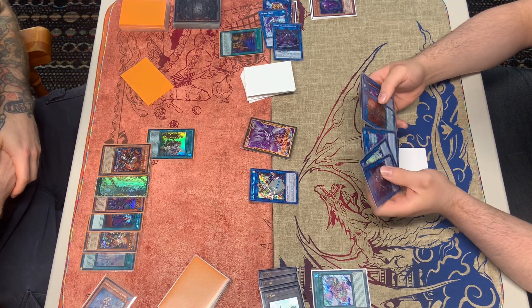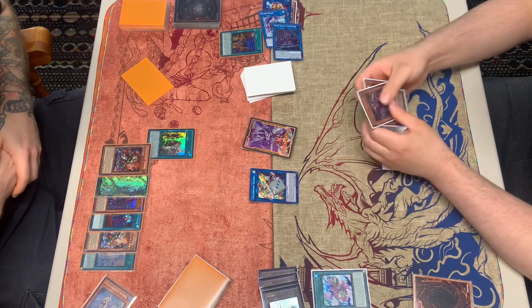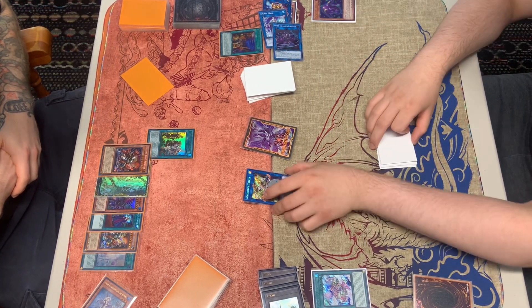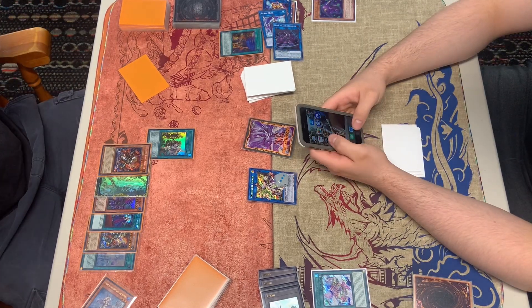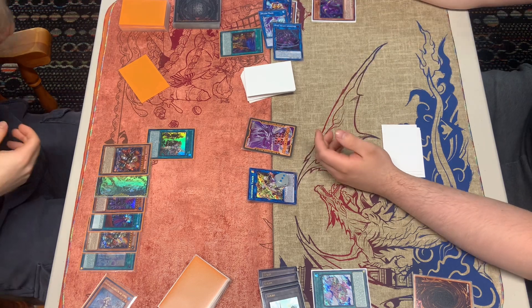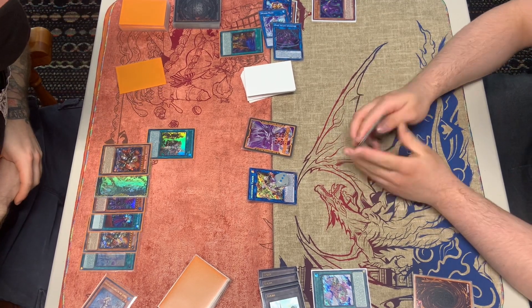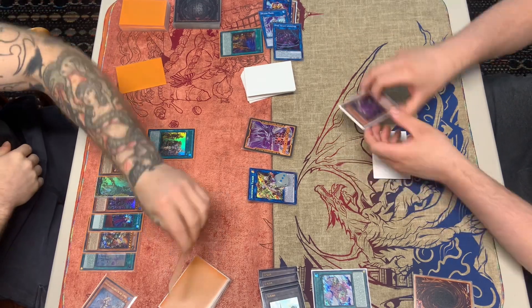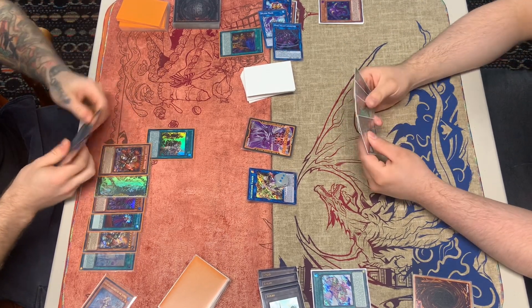We think about whether we can OTK — we don't believe we can. So we just enter battle phase and attack for 5300. After that we consider setting one, but we just pass our turn. He draws; we do know he has Draco Back in hand.